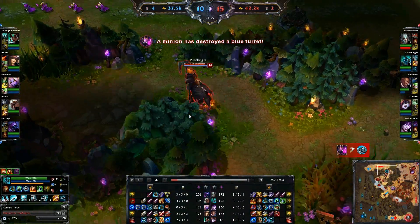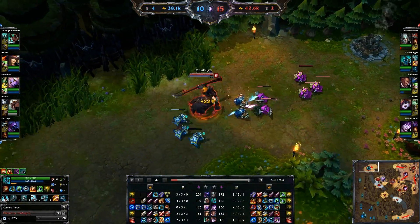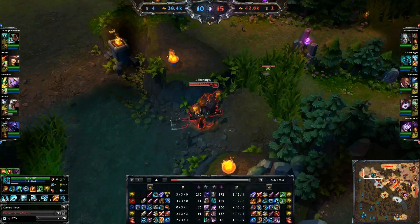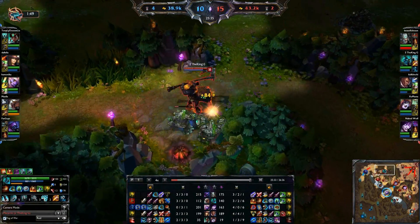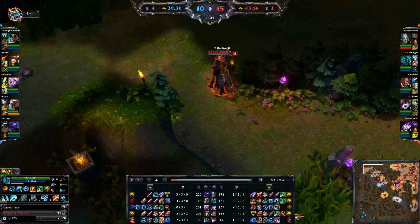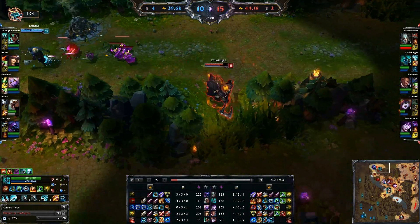Level 14 right now, I'm higher level than Sona, two above Caitlyn, three above their support, one level above top and the enemy jungle. 24 stacks on the horsey right now, going to get some free experience. I see Jax — I don't want nothing to do with this guy. This guy is a monster. You don't mess with Jax when he has a Triforce and a Bullet.